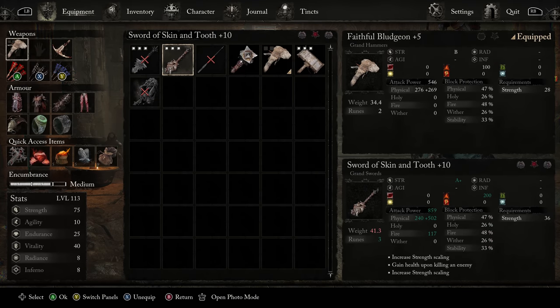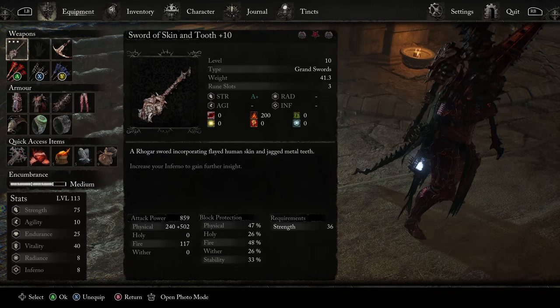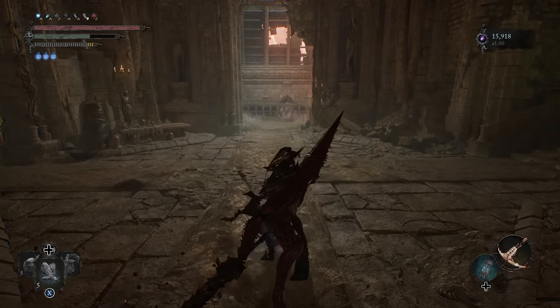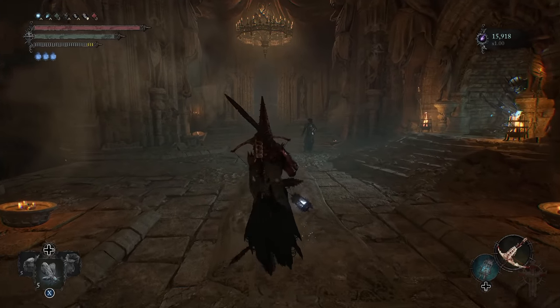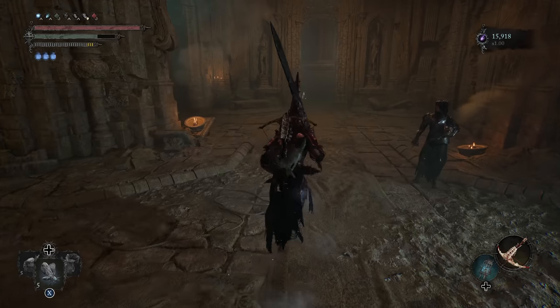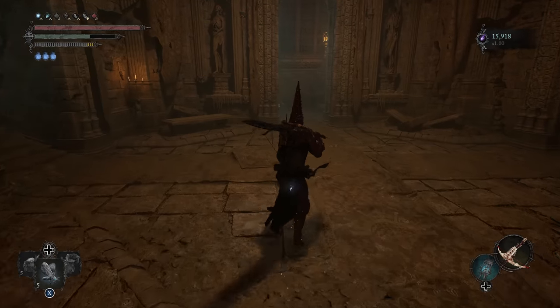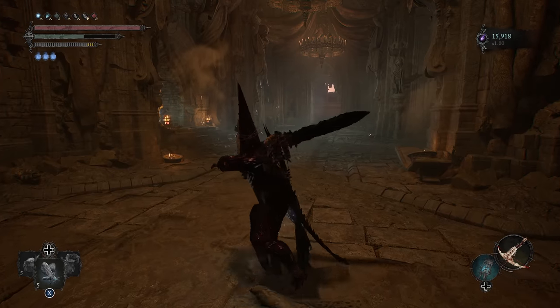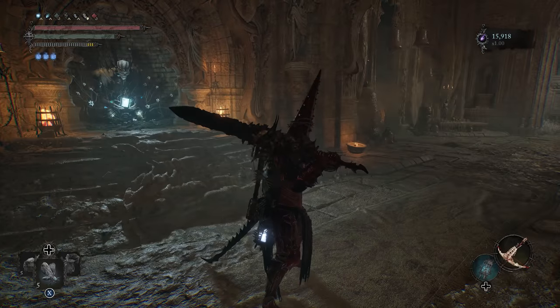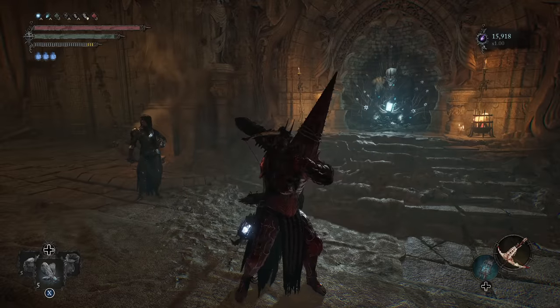This is a really nice early starter Strength weapon. I only got this up to plus 5, and by that point I ended up finding the Sword of Skin and Tooth. This is what we're going to transition to after we find it. It's going to have slightly less physical damage than the Faithful Bludgeon, but it adds fire damage and has a 200 burn status on it, which is really nice against bosses. We'll be able to proc that burn status and add a little bit of extra damage over time. The Grand Swords have a really nice moveset — very wide sweeps on the R1s, which makes it great for fighting enemies in the Umbral Realm. The two-handed stance has really nice cross swings with lots of forward momentum. Once you get the Sword of Skin and Tooth, you're basically set for the build.